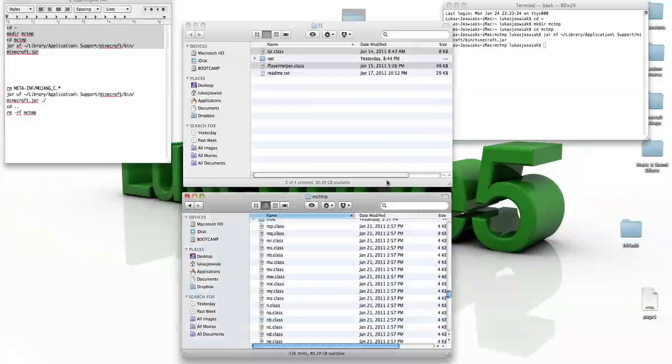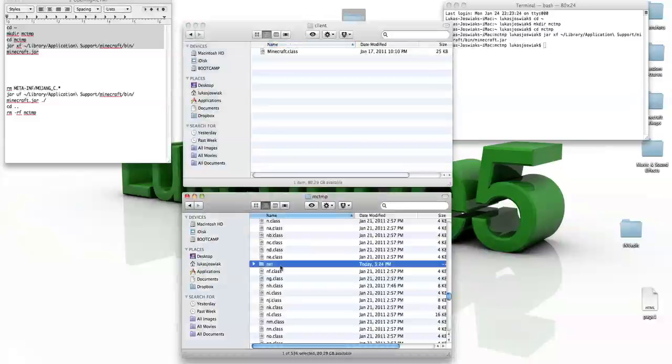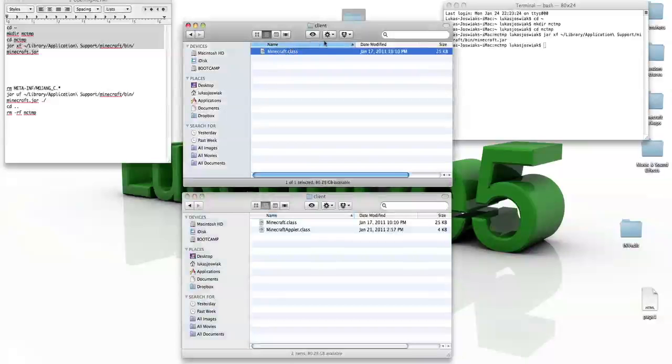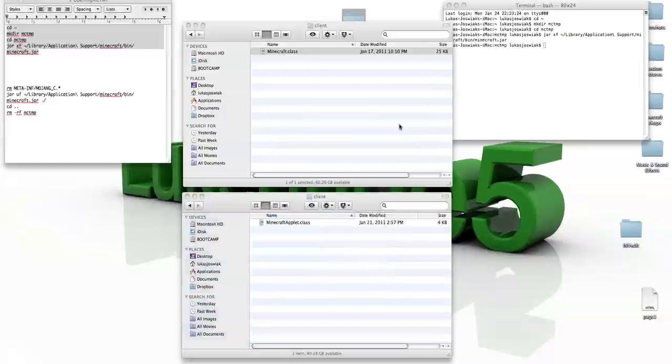Replace them. You're almost done. Now in the Parenthesis 1 folder, you go into net, Minecraft, Client, and it should give you a minecraft.class. Now in mctmp, you find the net file, open it, go into Minecraft, go into Client.